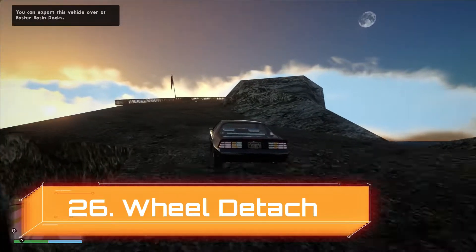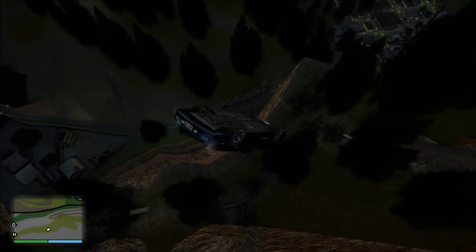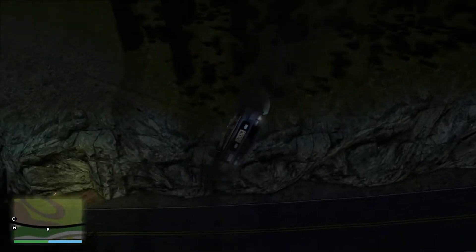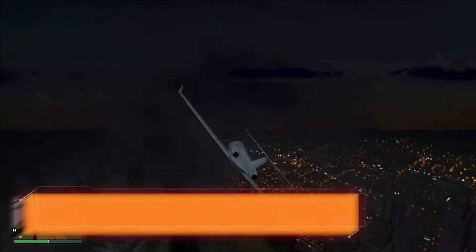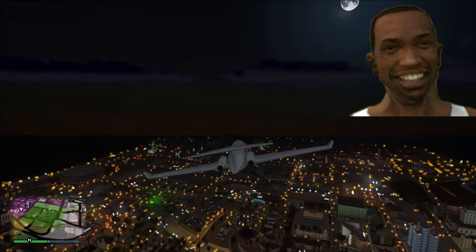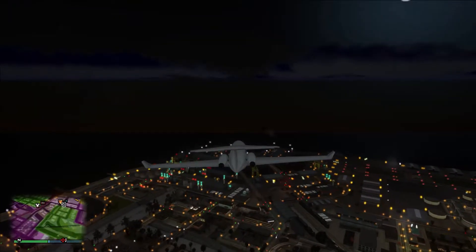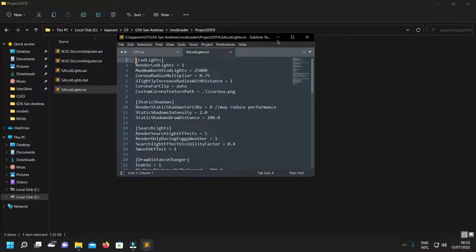Next up, Field Detach mod — this mod will remove the tire from your vehicle if you face a huge accident. Next up, Project 2D FX — this mod makes your nightlife much much better. If you see white color textures in interiors, just disable this setting.